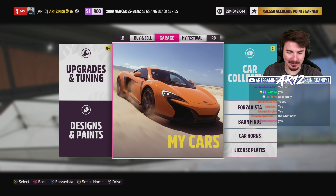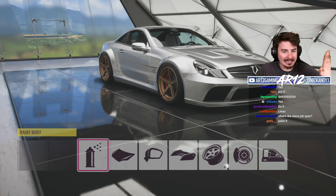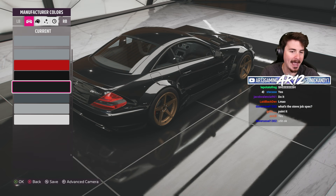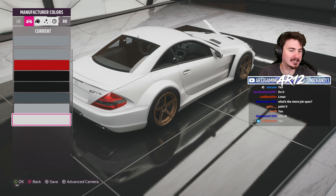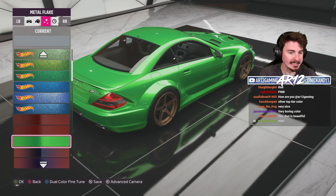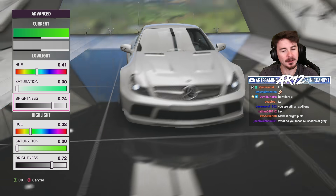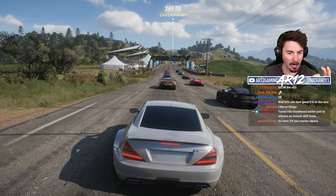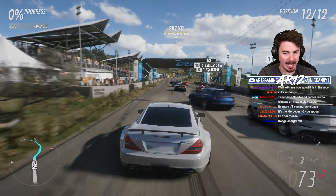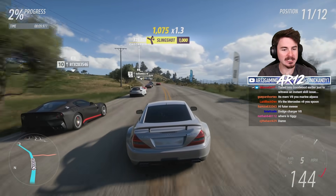It's not every day you get to drive an SL. We are going no license plate. Let's check out our painting options — silver, red, black, silver, white. Mercedes is so boring. I'm going to do something illegal: I'm going to make this thing nardo gray. Does that look like primer? I think that looks like primer. We are in S1 class with a whole bunch of supercars to challenge with the ugliest rear wings on the planet. But I am Steve Jobs, therefore I am better than you.